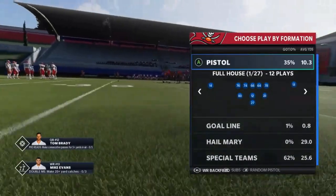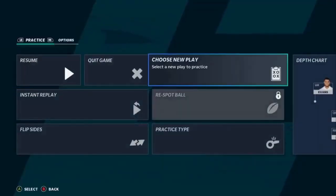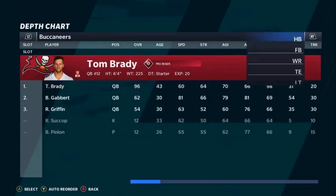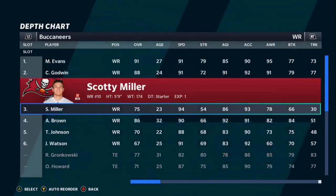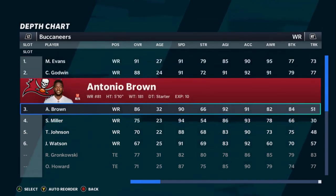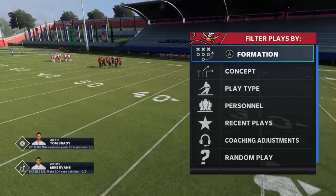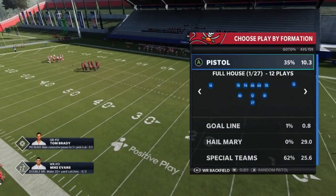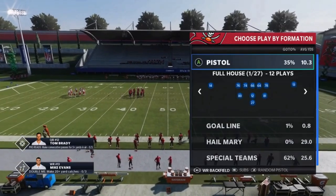If you want to throw the ball or want more speed and your fastest guy is a receiver, all you have to do is hit the right stick where the packages are and you actually get a wide receiver in the backfield. So if I go to my depth chart and go to the receivers, say I want Scotty Miller — whoever is my third receiver will be the running back in the backfield. When it comes to some of these passing plays, it definitely helps to put a wide receiver in the backfield.